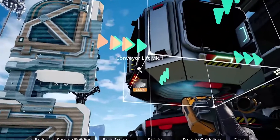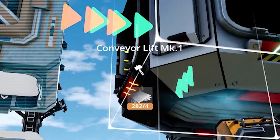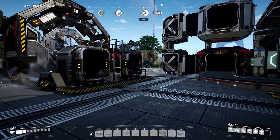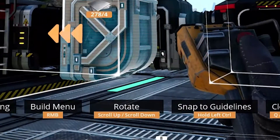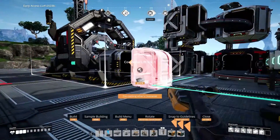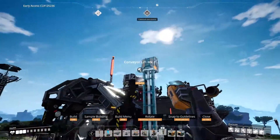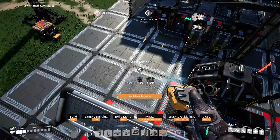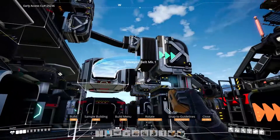Note that there's a mistake in the build shown: a Mark I lift was placed where it should have been a Mark II — make sure you change that when building. Place an assembler in such a way that the lifts are aligned, then extend the next lift up. Repeat on the other side for the second assembler and then connect everything up.